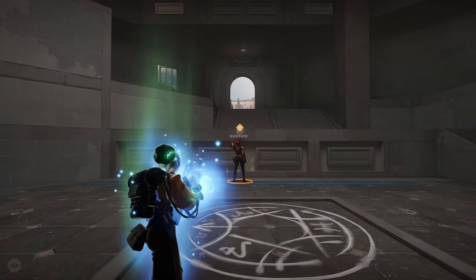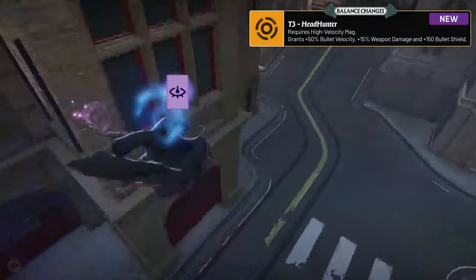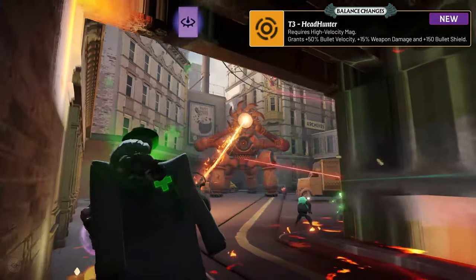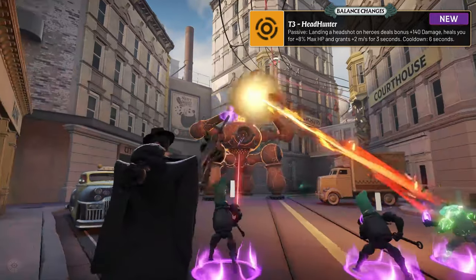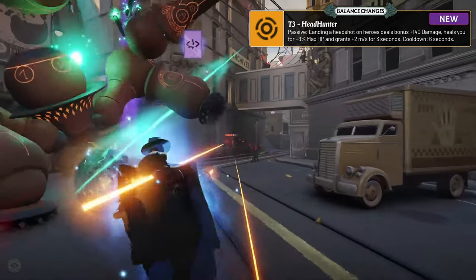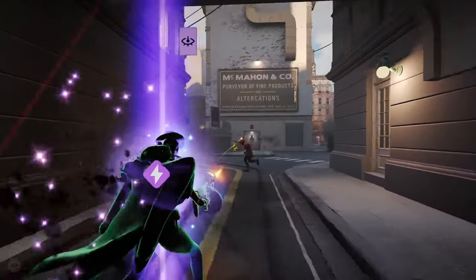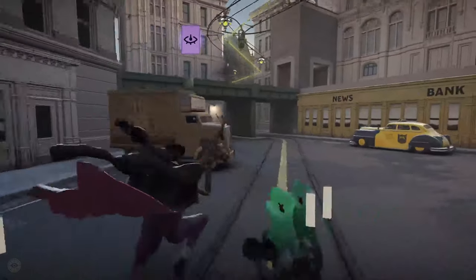Now let's talk about the new addition to the arsenal: a tier 3 weapon item called Headhunter. It requires high velocity mag to build and grants 50% bullet velocity, 15% weapon damage, and a 150 health bullet shield. But the real power lies in its passive effect — landing a headshot on heroes deals a bonus 140 damage and heals you for 8% of your maximum HP. This also grants a 2 meter per second movement speed buff for 3 seconds, with a cooldown of just 6 seconds total, making it a game changer for precision players.